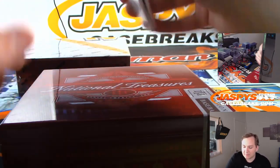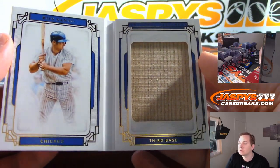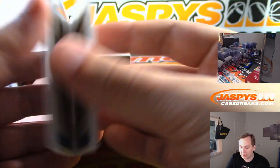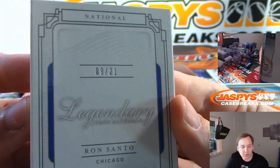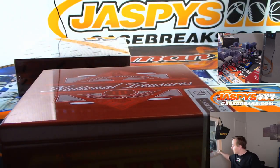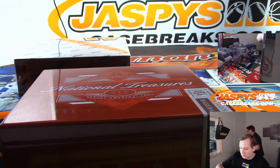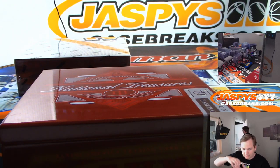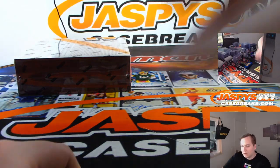And almost threw out the box. We have one more hit — it is Ron Santo, Chicago Cubs third baseman, 9 of 21, the nine spot going out to Rick K.